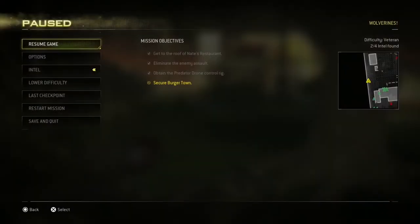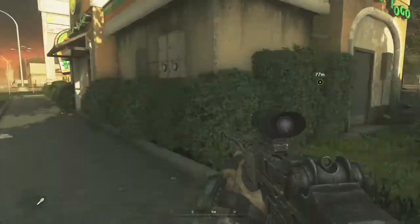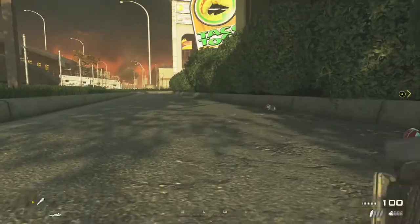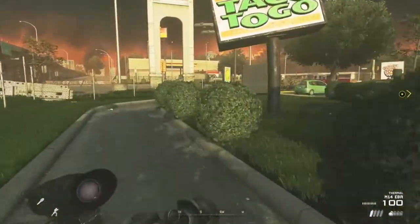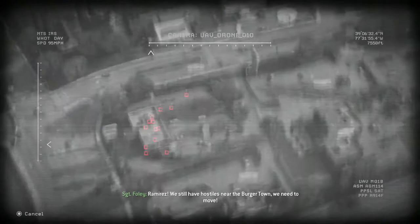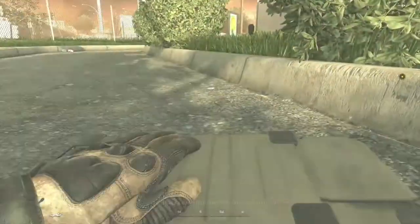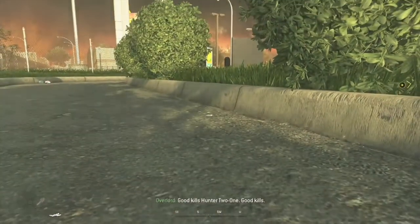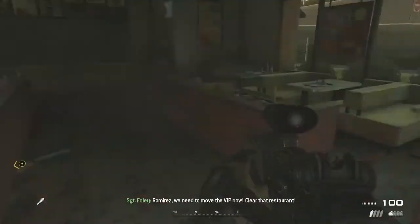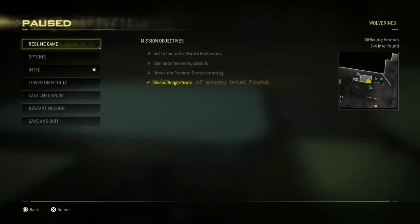Keep running around the back of the map — you can see enemies spawning on the minimap. Once you get behind Taco Togo, go prone and press right on the D-pad to use your Predator and take out some enemies. Later on you won't be able to use the Predator so use it now while you have a chance — it's an easy way to kill enemies. Go inside Taco Togo because there's an intel piece in here — there it is, the third intel piece.